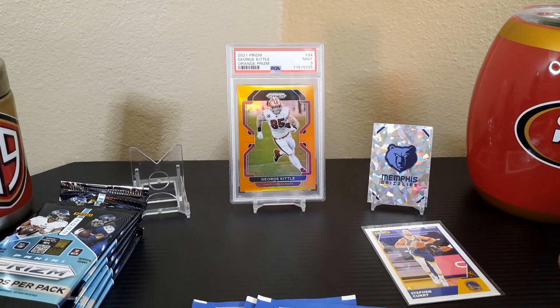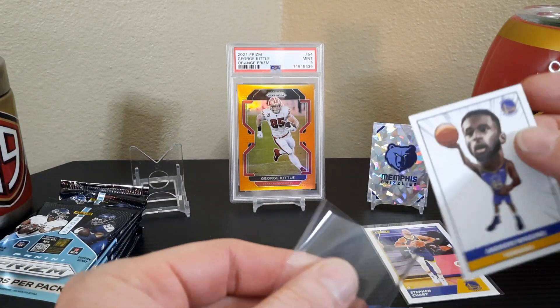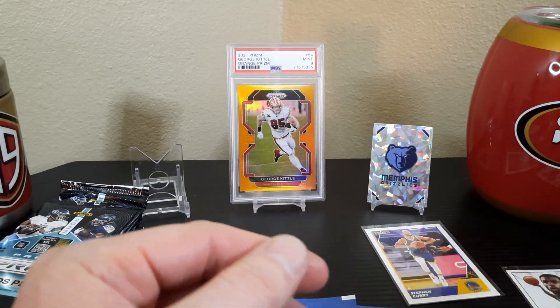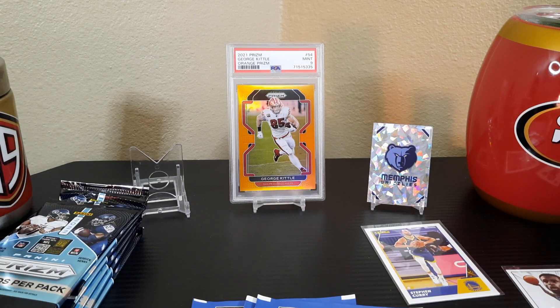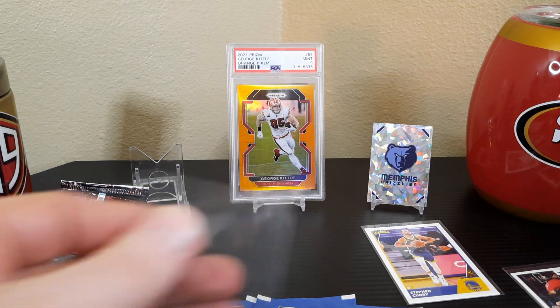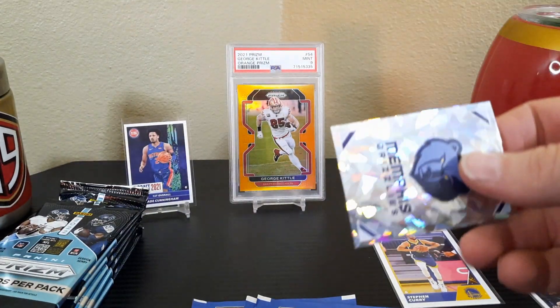I got penny sleeves just for these little sticker and mini cards. In the mini card sets for football I'm looking for a George Kittle and a Donald Driver — look at that, it fits perfect. I'm mainly looking for a Kittle or a Donald Driver, but I'd also like any Steelers, Packers, or 49ers cards. If anybody has some and wants to trade or sell, hit me up. Let's get the Kade Cunningham sleeved up — I like that.